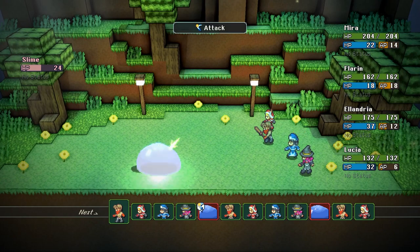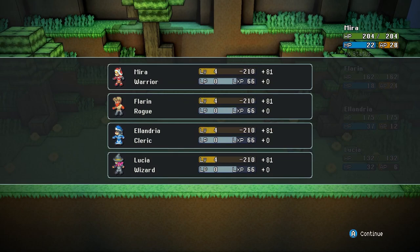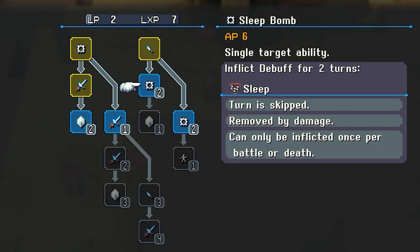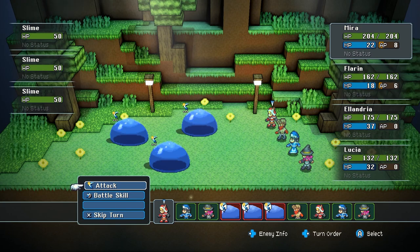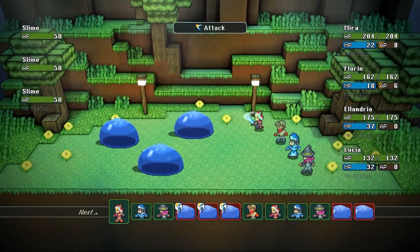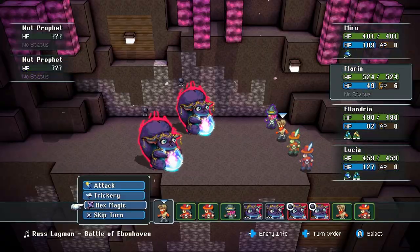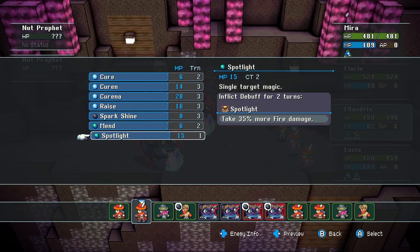When you defeat enemies you get experience points for normal leveling, but you also get LP — learn points — which you use to unlock different class skills. You can only earn LP for a class if you have it equipped. Each class has a substantial skill tree, though some skills have prerequisites. You equip a main class that shows visually and builds LP, but you can also equip a secondary job. That secondary job can't be leveled up if it's not your main, but you can use its class abilities — so it's really fun to mix and match and find which ones meld together best.